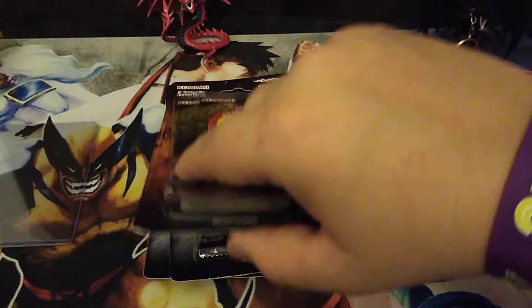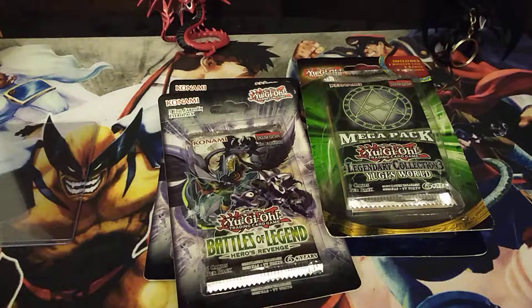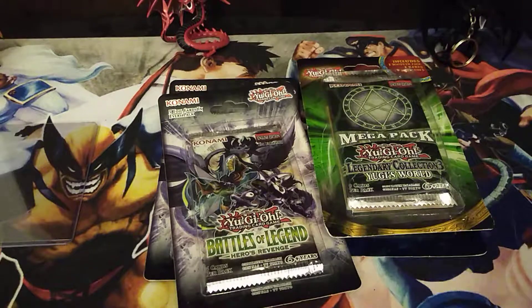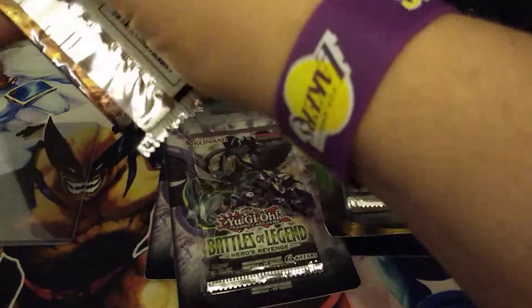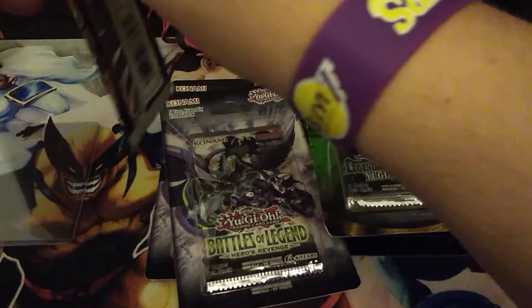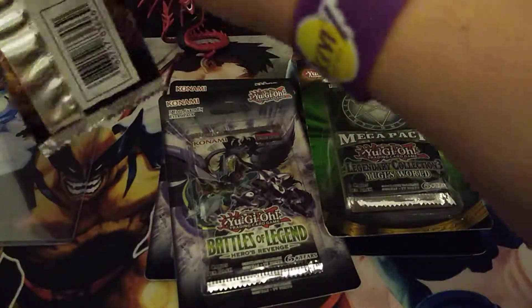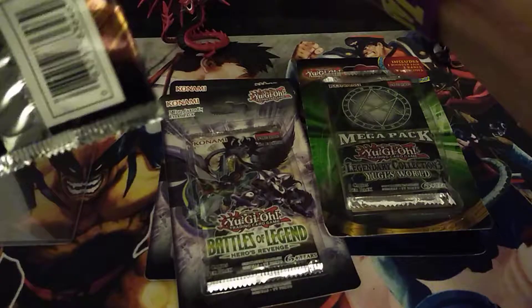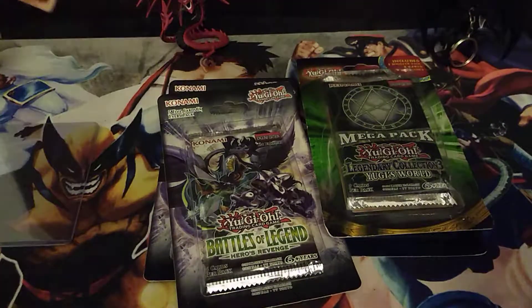I think we're going to go ahead and open up this Legendary Duelist Ancient Millennium and hopefully get some cool cards. Maybe Ancient Gear Fusion — that'd be great, I don't think I've ever pulled that. Maybe Rainbow Over Dragon, maybe something really cool. Maybe that other Ancient Gear monster, the new one — was it Ancient Gear Mega Ten Golem? I don't think I've pulled that one either. This is easily my favorite Legendary Duelist set of the four they've released so far.